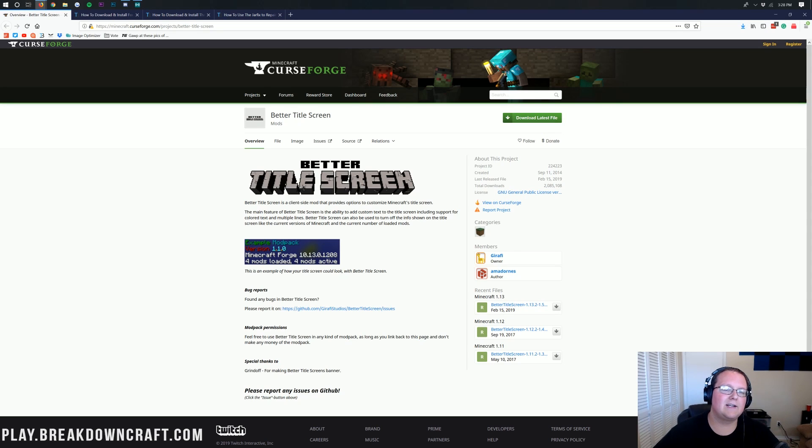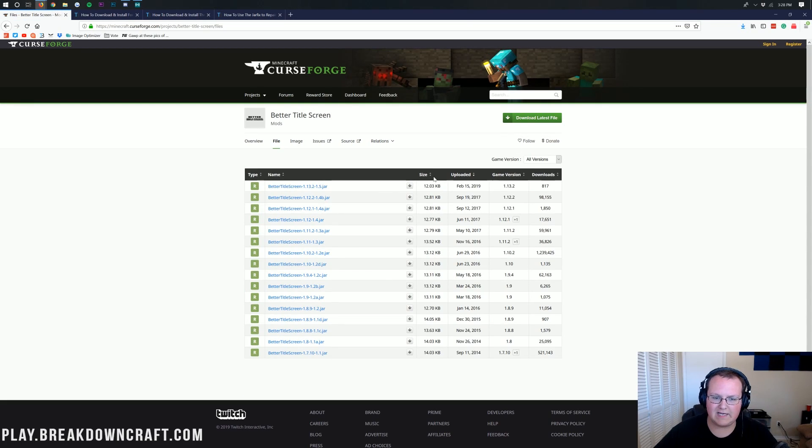For Better Title Screen, it is very simple to get things rocking and rolling. The first thing you want to do is go to the second link down below, which will take you to Better Title Screen's official download page. Click on the Files button, which will take you to the downloads list of all the different versions going all the way back to 2014.